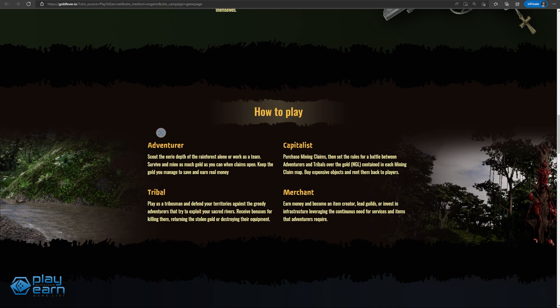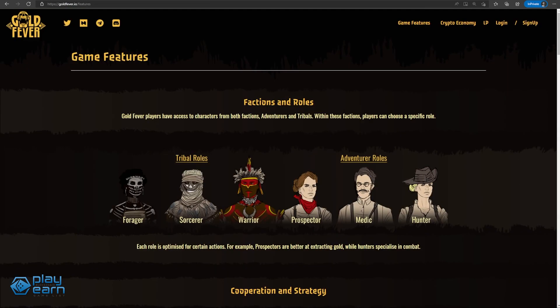Being a player immerses you in the open world of the game, where you have to choose a faction between Tribal or Adventurer and a role with its own specialties. Under the Adventurer faction, the roles are Prospector, Medic, and Hunter. And under the Tribal faction, the roles are Forager, Sorcerer, and Warrior.